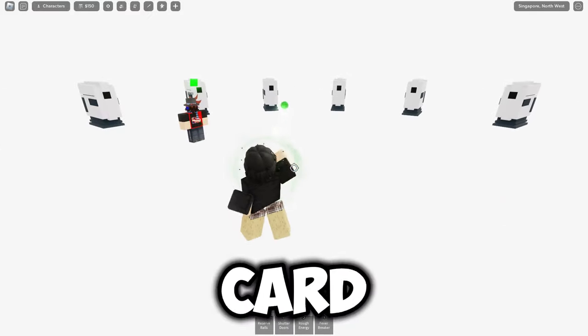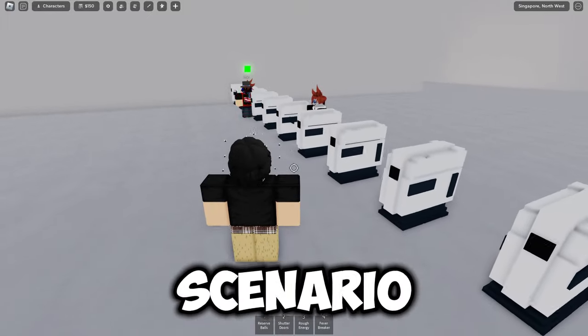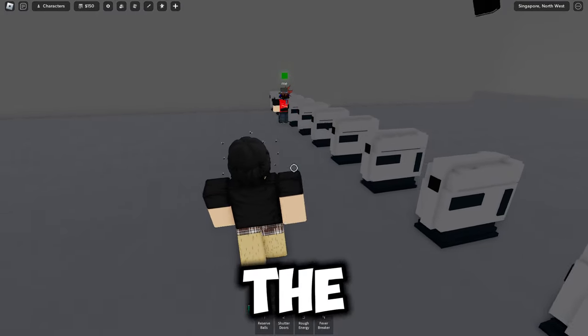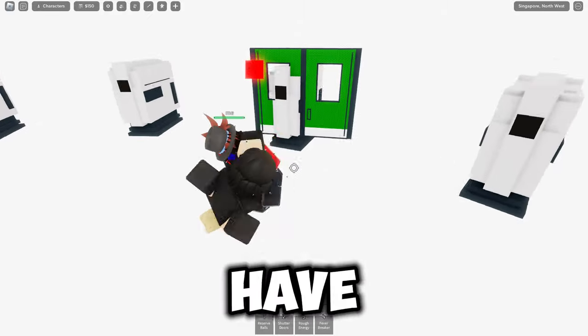Then you will enter a Transit Card scenario where the dummy has to pass through the gates, or the Travel Emergency scenario where the dummy has to enter the bathroom. If the dummy fails to do either of those actions, you will have to repeat the process.